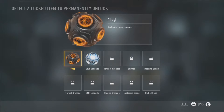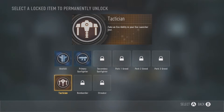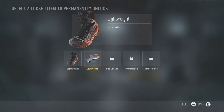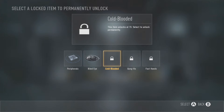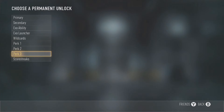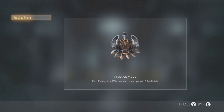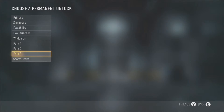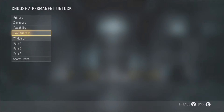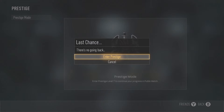Looking at specials — there's really nothing I want to unlock there either. I only use overclock and mute for exo abilities, and I don't use the launcher. Looking at perks, I just don't use most of this stuff. I think I'll go with low profile — I'm going to have that on my classes from now on, so I'll need perk one greed to run both. There's no going back after this.